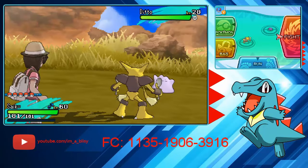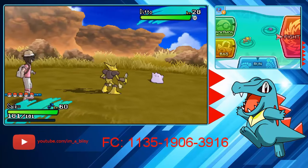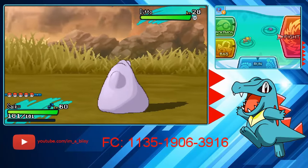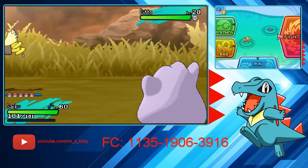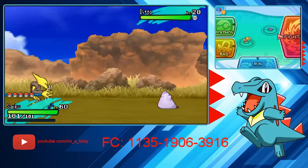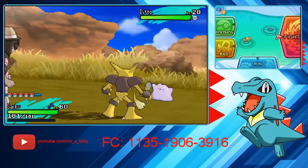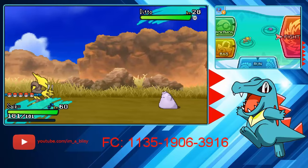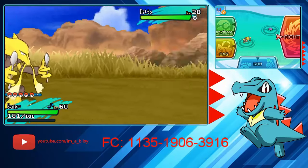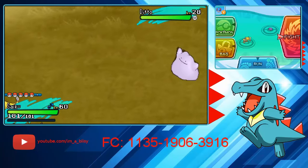Alright, so we have our Ditto. The reason I have my Alakazam first is because he is my Synchronizer and I want his nature. I'd only want him first if he's the Synchronizer. Like if I didn't want his nature, I could have someone else whose nature I did want in the front — like an Adamant Marowak — put Marowak first, then switch into Alakazam. But the main point is if you're going for a specific nature, your Synchronizer's got to do the killing.